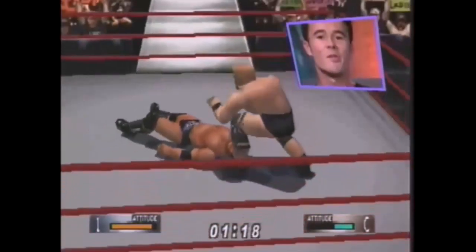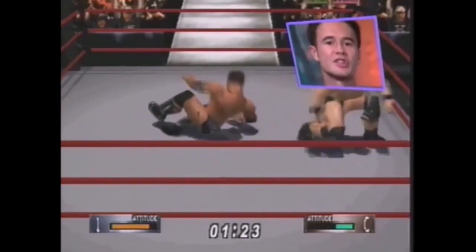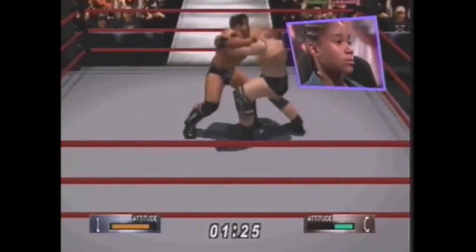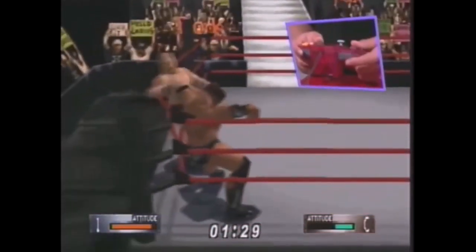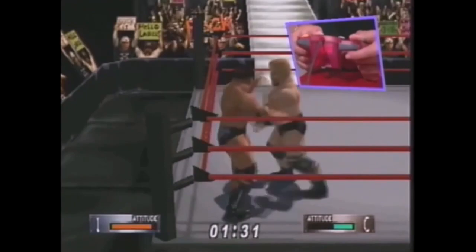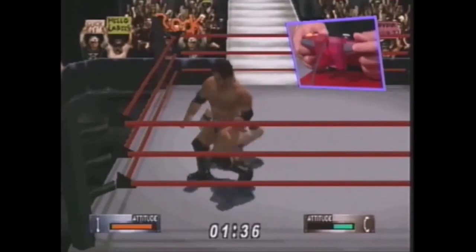In King of the Ring mode, you move through a tournament-style bracket as superstars compete to become the king. This is a playoff-style bracket where you can compete in singles or tag-team matches. The tournament lets you choose the arena and which belt will be put on the line. Just select between three and 16 wrestlers, and away you go.